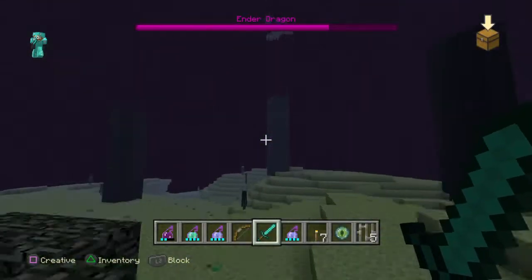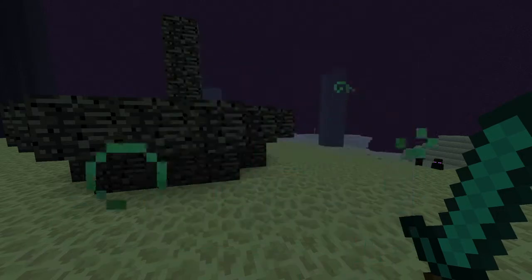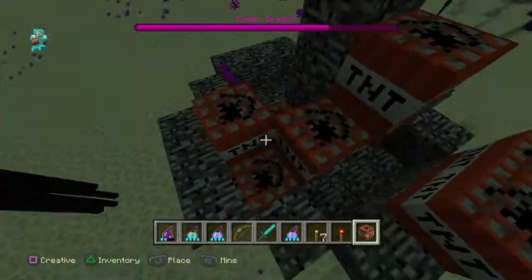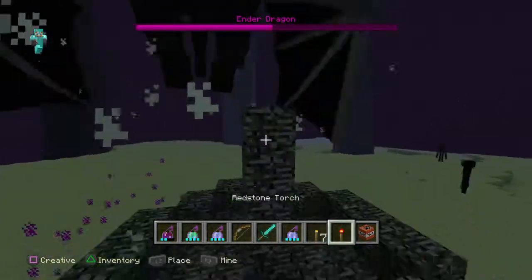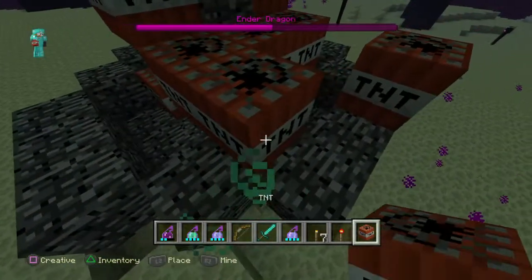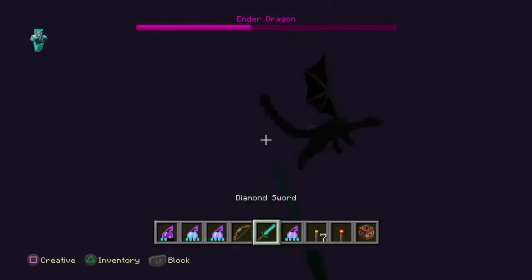There we go. And I'm going to use my little TNT here to get two empty and a redstone torch. I have loads and loads of empty. Let's go! Okay, he's next and halfway gone.